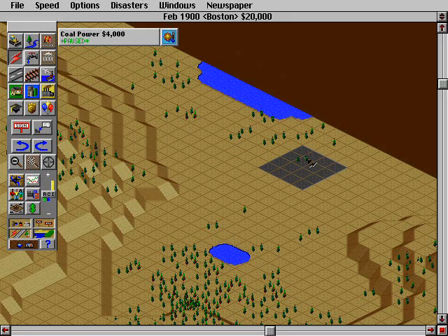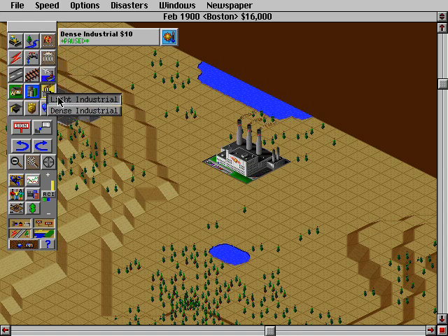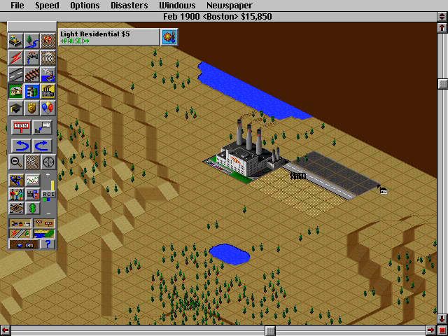Always put coal power a little bit farther away from the water, and start with some light industrial. Let them breathe smog for a while. This is actually the preferred way to set up your first city: $90 worth of light residential and industrial, one power line right there, and just let it go.